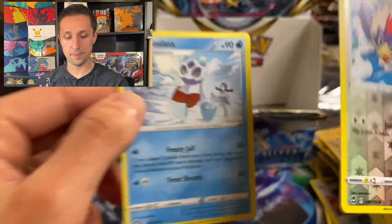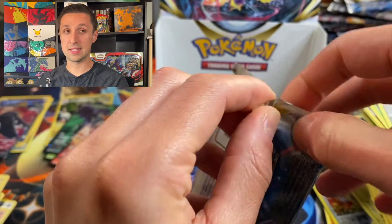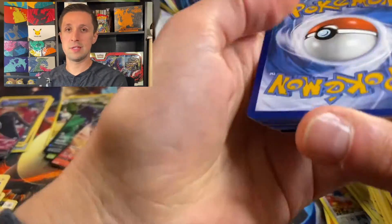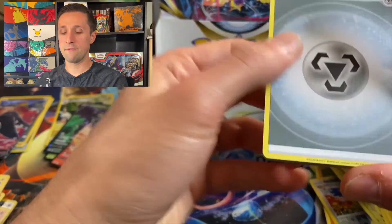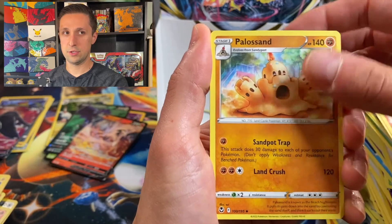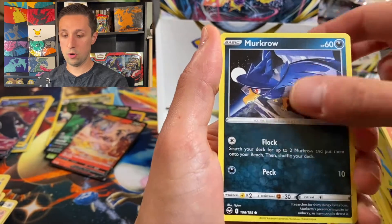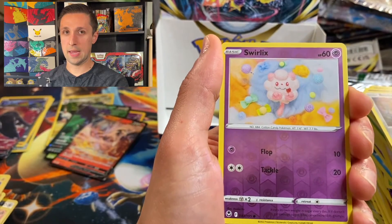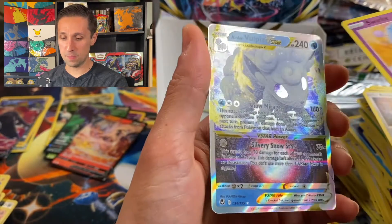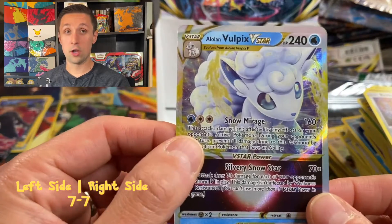Two more packs — this is it, down to the wire. We need two more hits and we have two more packs. I'm feeling good on this one. Torracat — I don't think we've seen this one before. Palossand hanging out in the park. Dragonhead, Snorunt, Sandile, Fennekin, Murkrow, Beldum, Swirlix. Is there something back here? Oh, we got a hit — Alolan Vulpix V-Star! So this is a V-Star Pokemon with a V-Star power, which is really cool. It all comes down to one more pack.